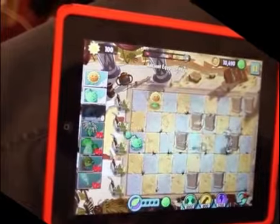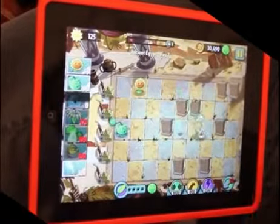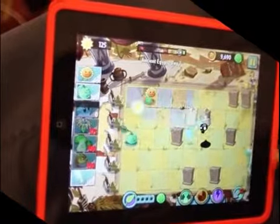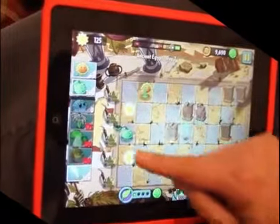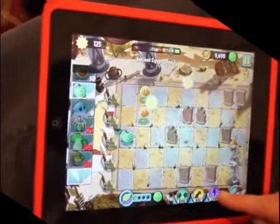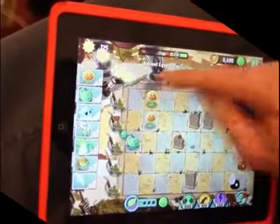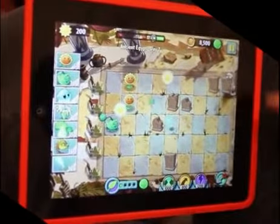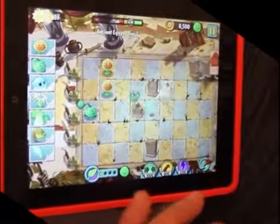The other thing that's very new about Plants vs. Zombies 2 are these touch screen power-ups. In addition to being able to power up every plant by feeding it plant food, I can actually touch the zombies and interact with them directly. There are three ways for me to reach out and touch a zombie directly. If I use this one, it has an effect similar to the lightning reed — I can zap the zombies or even the tombstones for a brief period of time. Those are not on cooldown. You can select them anytime, but they do cost coins. You earn those coins through gameplay or you can buy more coins.